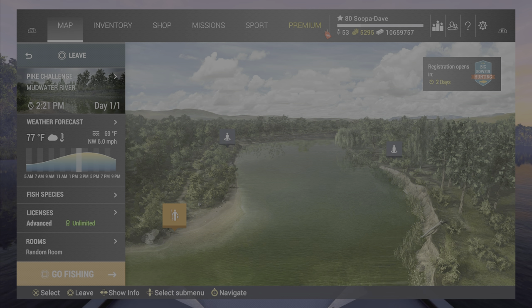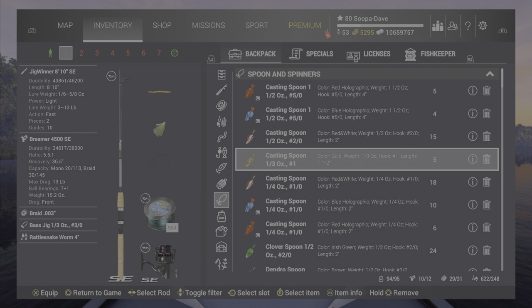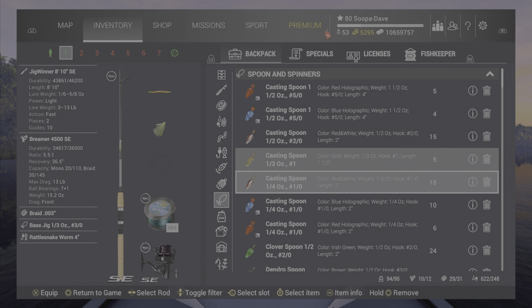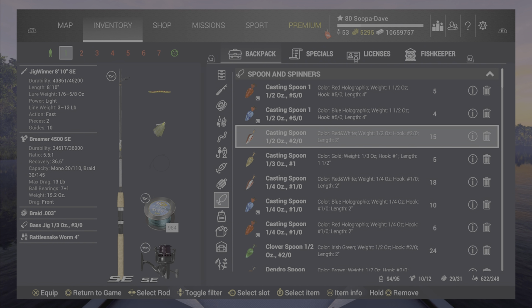If you go into your inventory and you are a super low level, you'll only have the casting spoon. This will work, but if you can get access to a bigger casting spoon like a 2-0, a 3-0, or even a 1-0, that will help you out a lot better.